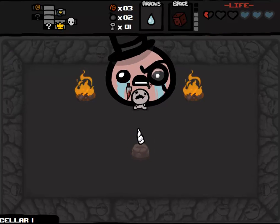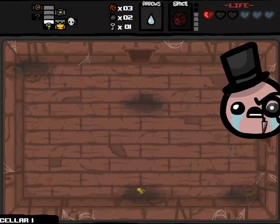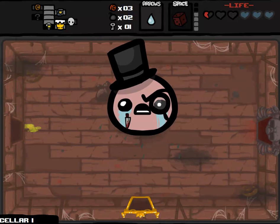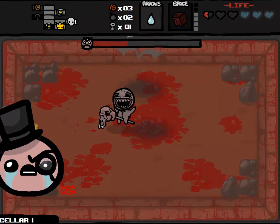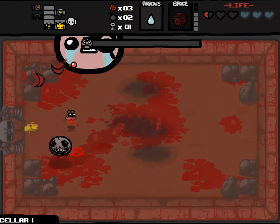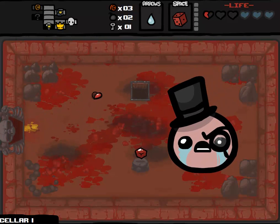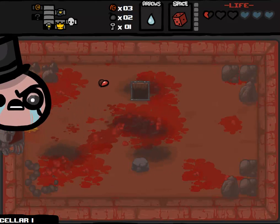There's the secret room - I was going to say maybe this floor doesn't have one, but it does. We might come back there after we have a D6 charge. Famine is going to drop a Cube of Meat - we know for sure that this is Famine because I just used the Book of Revelations. Get away from me, Famine! We're going to pick up our Cube of Meat, and that's going to go along with our Sacrificial Dagger.